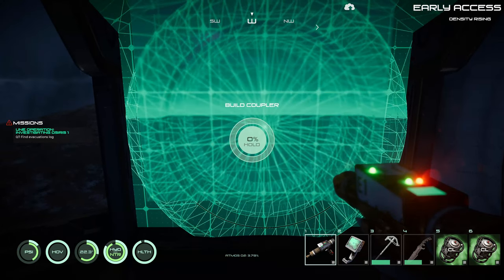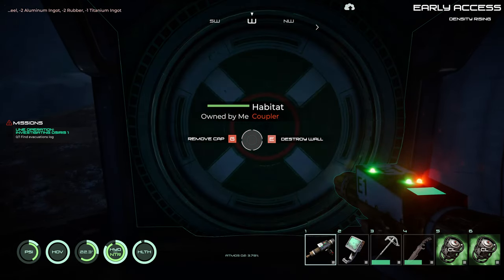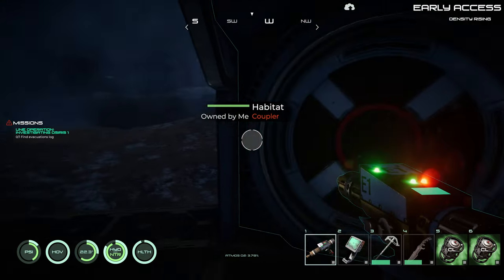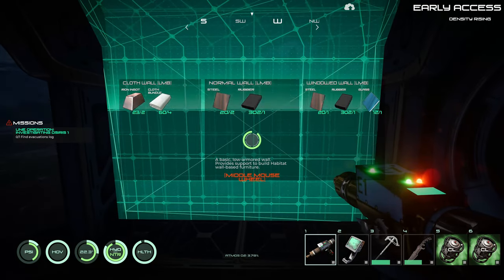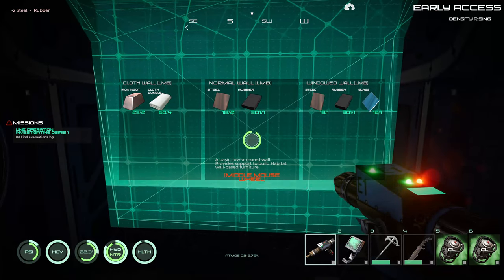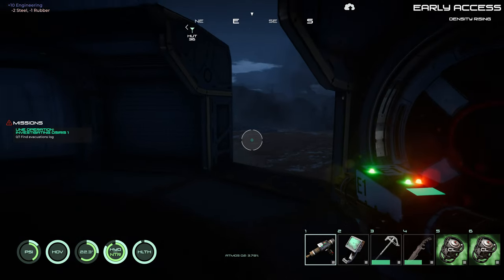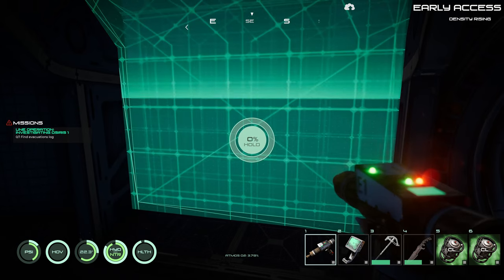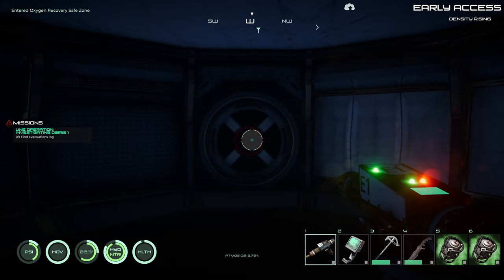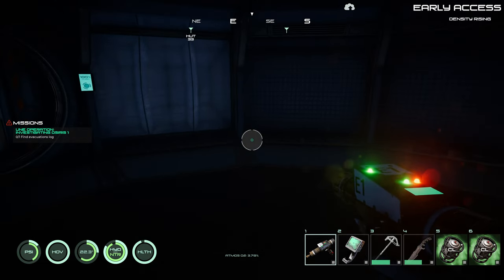Let's see — coupler. Mission operations, that's his station. Orion, find evacuation log. Let's see — normal wall. Are we enclosed? Nope, one more. Yes, we are inside a building! Let's take a quick look at our points here.